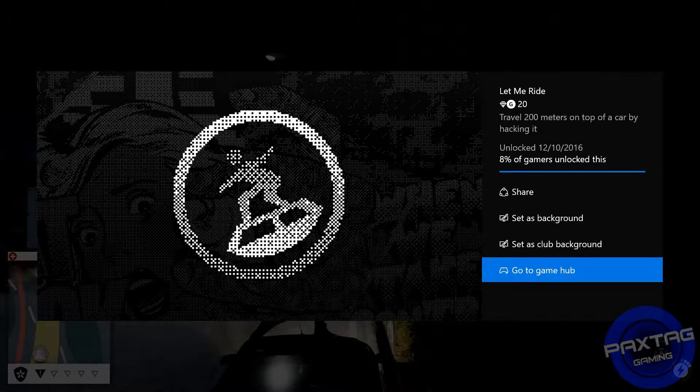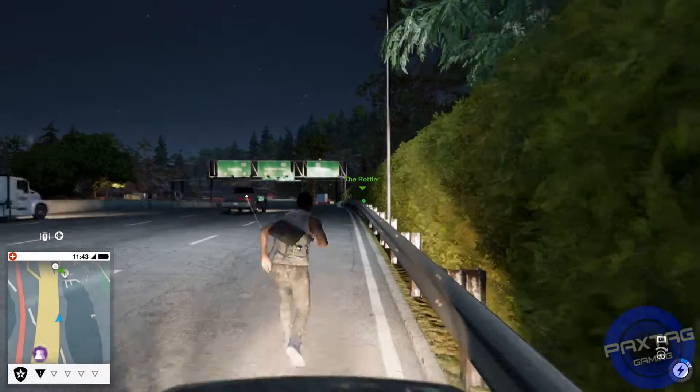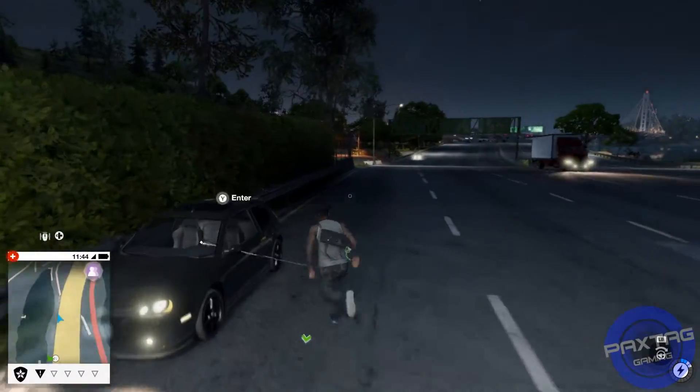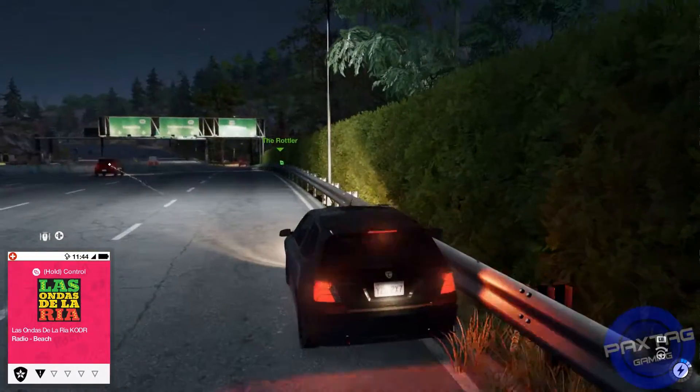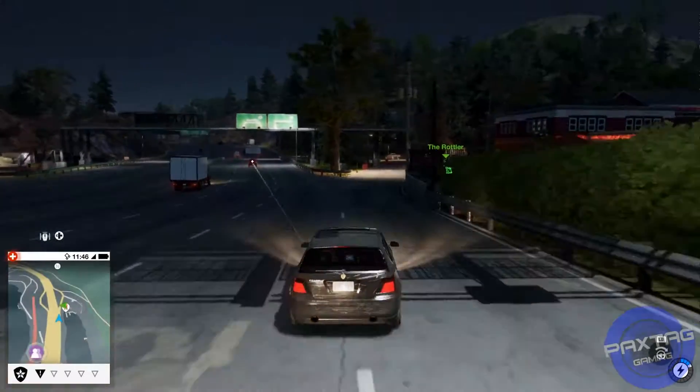The interesting thing about this achievement is that you can do this for a friend. So if you're in co-op, as you can see, the Rottler is over there and I pulled the car around for him to actually be able to jump on top as well. All I did was hack the vehicle for him while he was riding on it, and the achievement popped for him too.